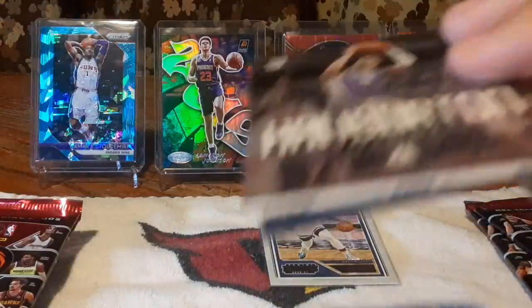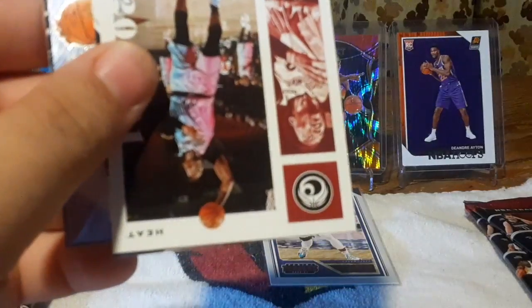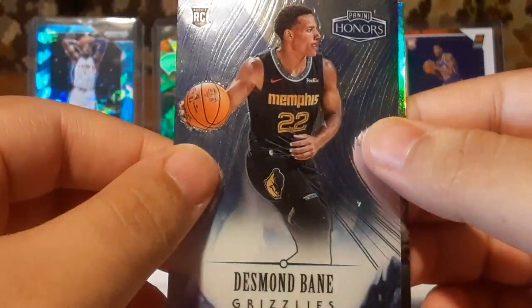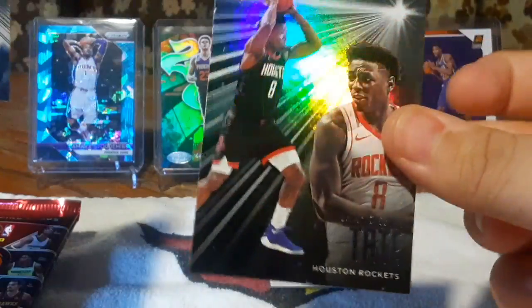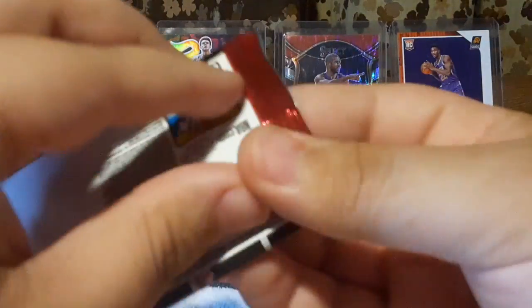Tyrese — that's a good one to get. Bam. Campazzo. Rookies and Stars. Honors of Desmond Bain. And then Jay Sean Tate — I'll leave that one up at two. He's been playing well. The Grizzlies have been really good this year, and they might give the Suns a problem if they have to face them in the playoffs.